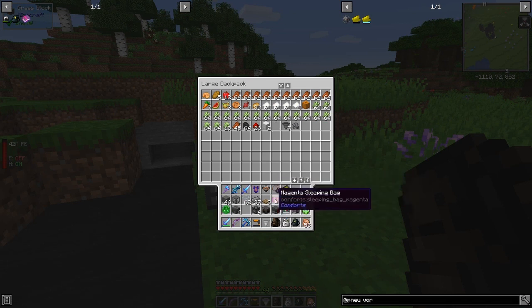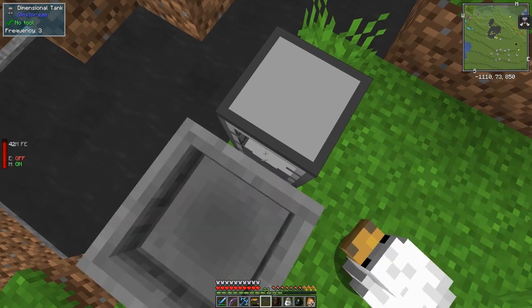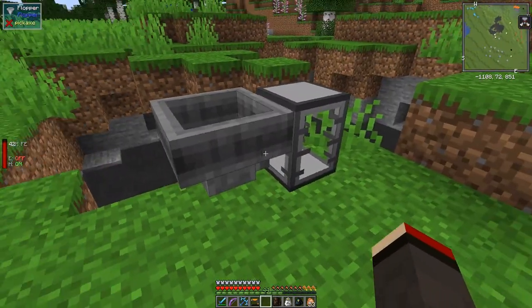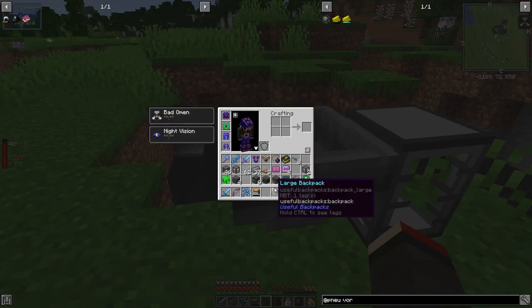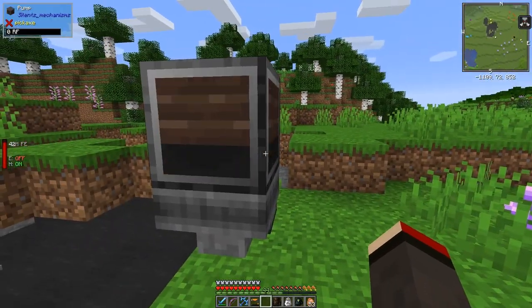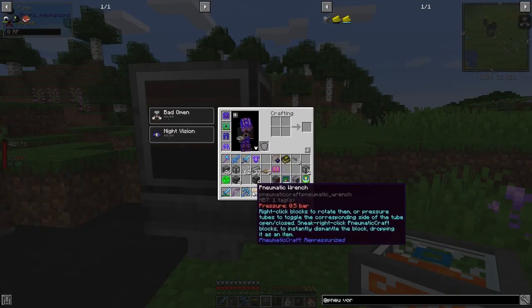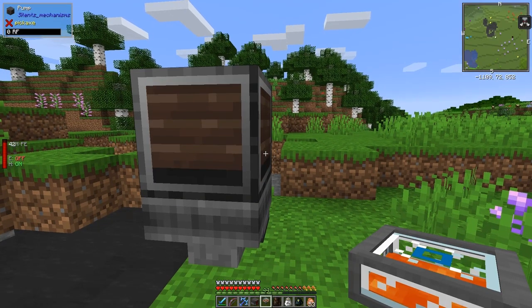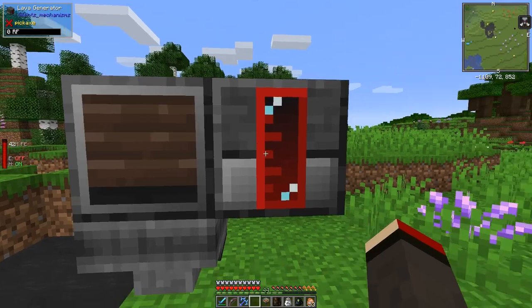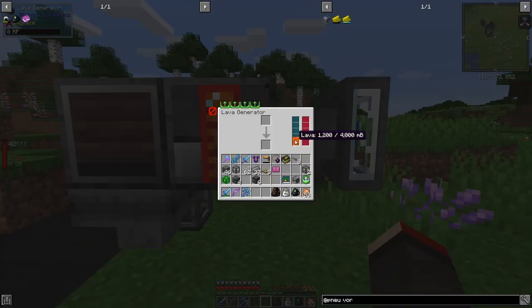I've got a fluid hopper in the bag here. Come up here, press shift — the hopper is going in the right direction pointing into this tank. Now put the pump on top. We need to power the pump — put the range upgrades in, then put some lava into the generator. The generator loses its lava when you place it, so we shift-click the lava in. That's enough lava to start pumping.